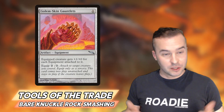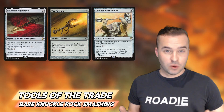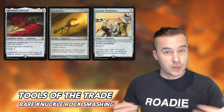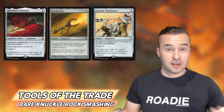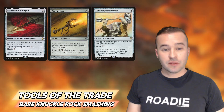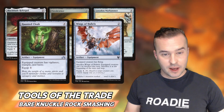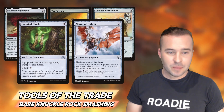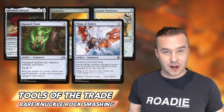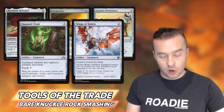Outside of Golem Skin Gauntlets, we have some other really good pieces of equipment in the deck: Black Blade Reforge, Fire Shrieker, and Loxodon Warhammer. What you're really looking for in equipment is some sort of threat — double strike, trample, lifelink plus three. Being able to put these onto your creatures, swing in, either force your opponent to block and lose creatures, or just get in for commander damage and gain some life. We also have value equipment like Haunted Cloak and Wings of Hubris. Wings gives you flying — if you can't swing in on the ground, sacrifice it for flying. And Cloak gives you vigilance, trample, and haste, allowing you to swing in while keeping your First Strike and having a blocker on the back end.